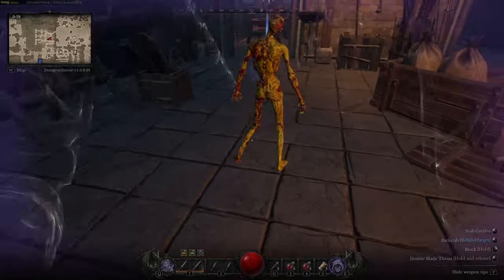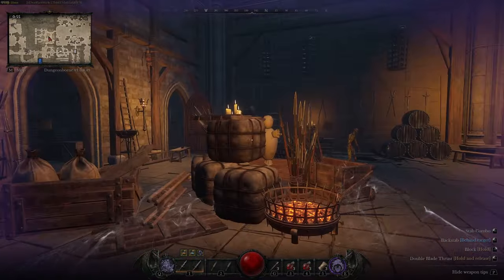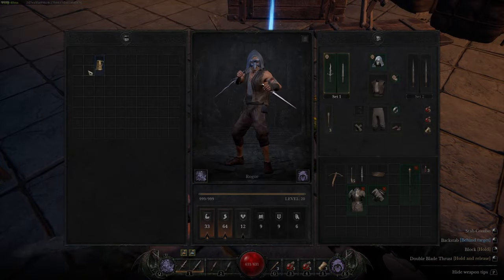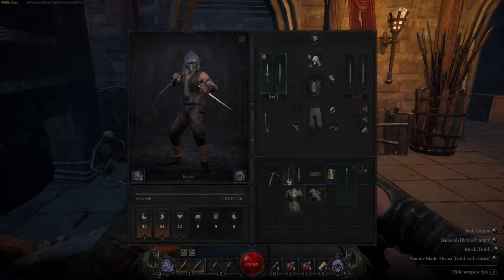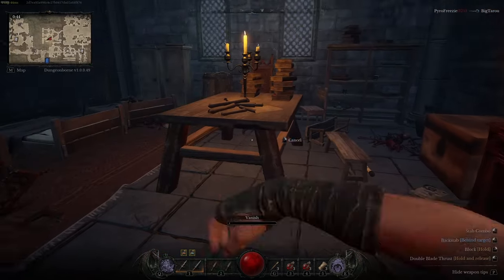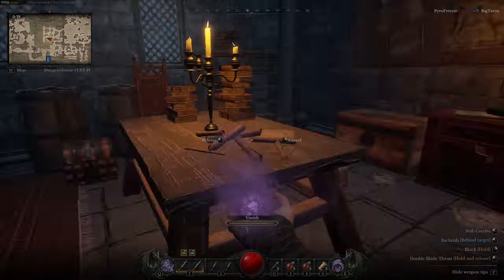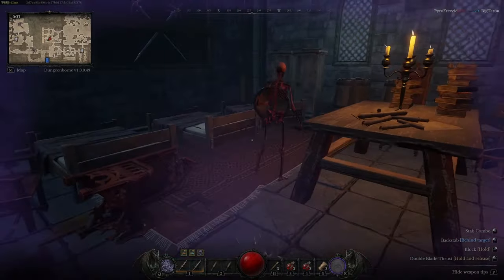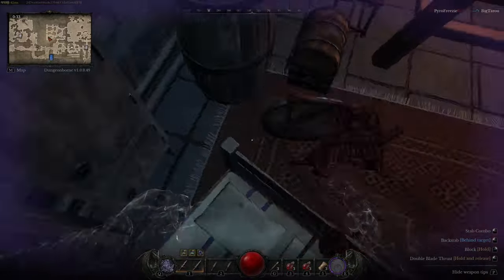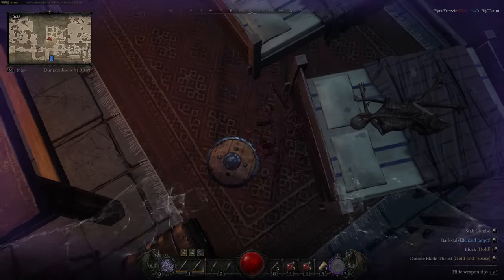So there's that bat — essentially you go invisible, you stab something in the back. Here we've got a few skeletons: you trigger them, get them to walk a little bit towards you, turn invisible, and then you have the chance to backstab. If they go down like this you just want to find their head.